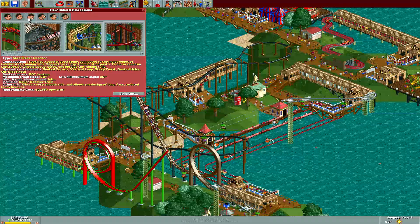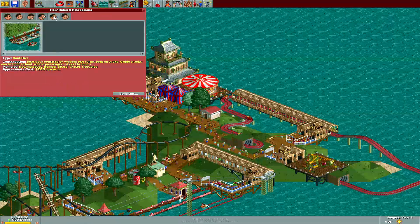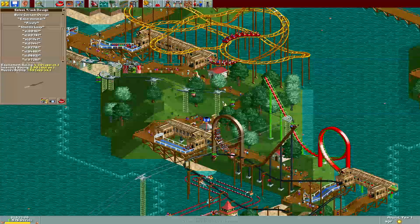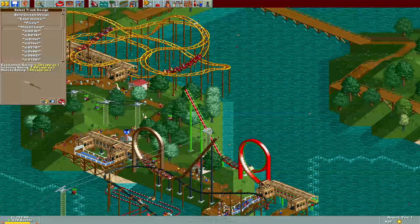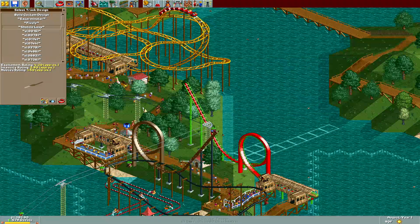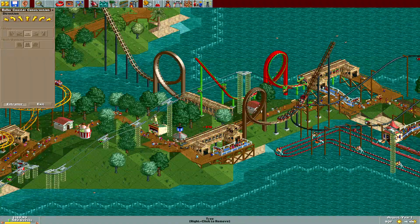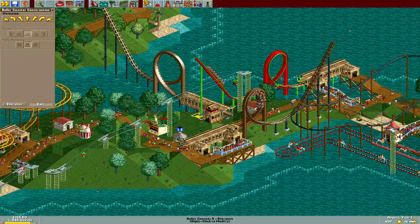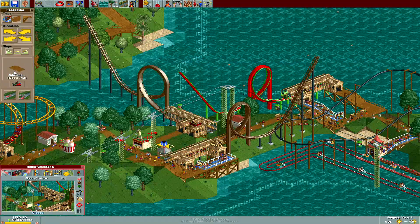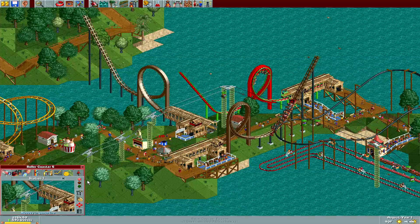Later on we'll build some kind of crazy mine car coaster once we get the money — that is really the issue. In order to make more money, we should build more shuttle loops in the front of the park; milk them for funds. Can I make one that goes under it? That would be awesome. Oh man it will — nice, that is cool! Let's extend the line out. I'll just connect it up right there, keep the line nice and short. Let's test it.